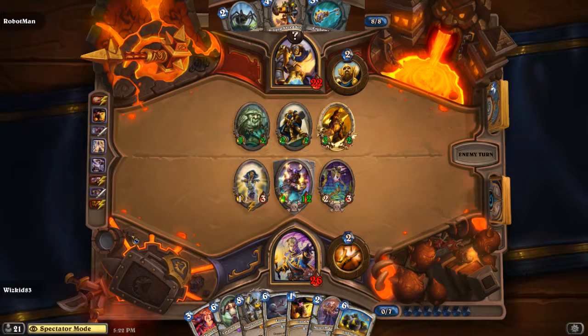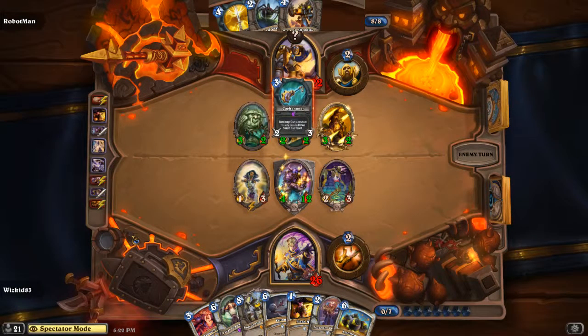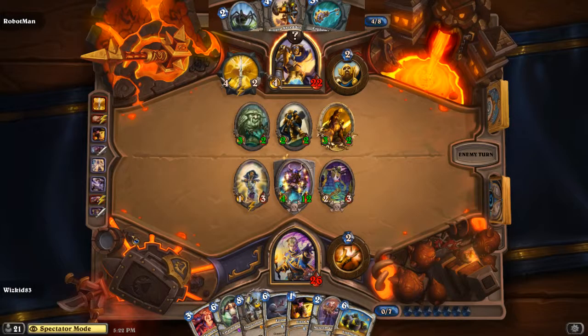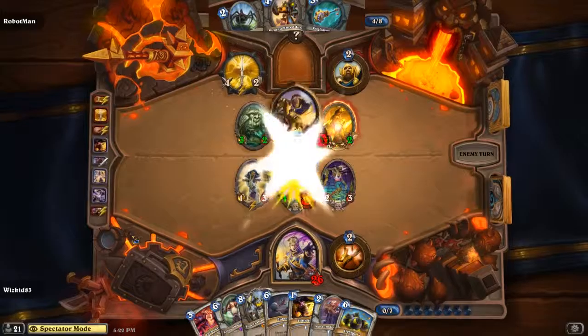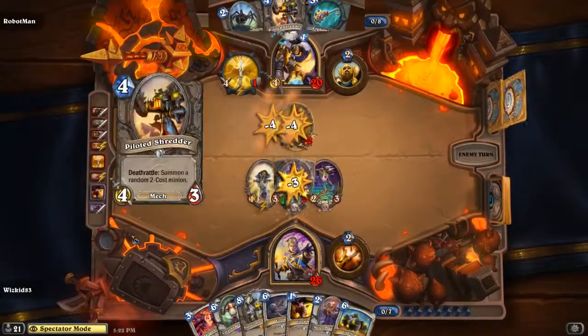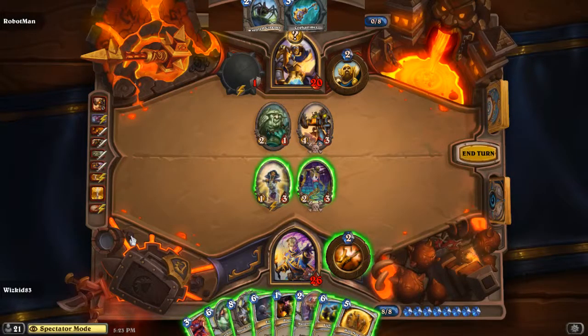We've got Competitive Spirit and Sacred Trial still active. It looks like Whiz Kid's going to dodge a bullet here. We see a Flash Heal on the Zombie Chow — an interesting play. When Competitive Spirit procs, everything on Robot Man's side gets a +1/+1. He's got a lot of weapons, very strong plays, but I don't think he has quite enough to clear the 4/12. It looks like he goes Coghammer and True Silver Champion — one of the best Paladin weapons: attack for 4 and heal for 2. He can trade and clear the board, but it's a very strong position for Whiz Kid.